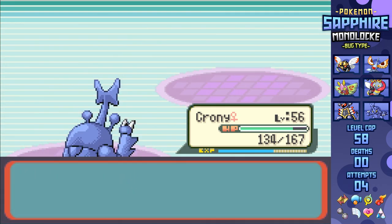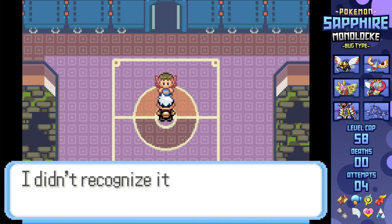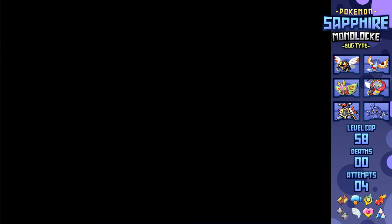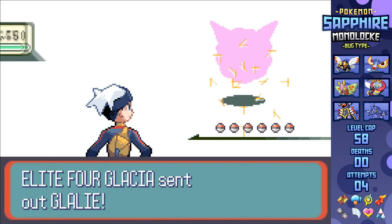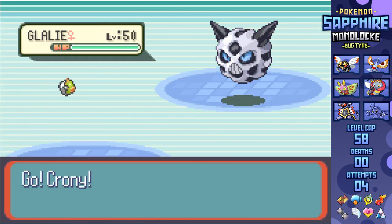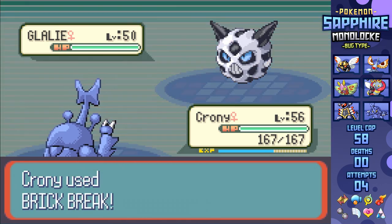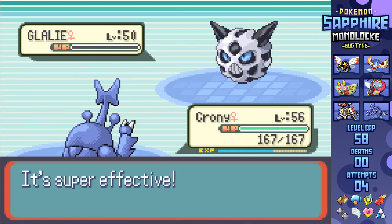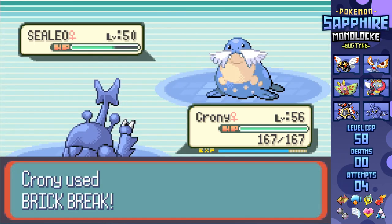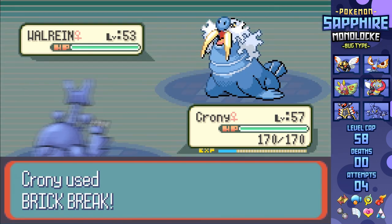At least there was more than a single Ghost-type line this time around. Two down, three to go. I was initially leading with Ninjask going into Glacia, but then I realized that was a really dumb idea. Within a few seconds I just swapped straight for Heracross, and that ended up being a fantastic idea. Without a single boost, Heracross is just able to one-shot sweep on the back of sheer STAB, super effective, EV-boosted power of Brick Break, taking out Glalie, Sealeo, Sealeo number two, Glalie number two, and Walrein, winning in five turns.